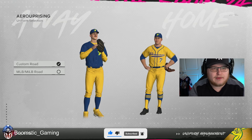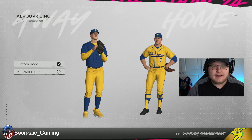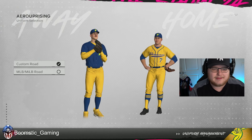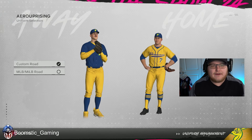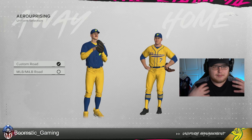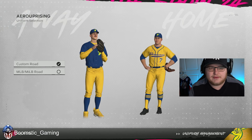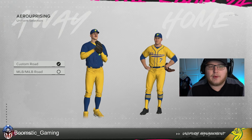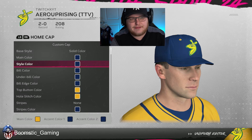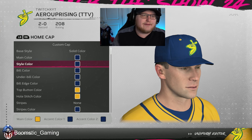The two uniforms I'm using are the typical yellow Savannah Bananas jersey for the home team. For the away team, I wanted to make it a little bit different than what we would typically see in real life, because the Bananas technically don't have an away jersey. But I did find an old jersey they used to wear that has the blue with just the actual logo of the Bananas on it, and that's what I'm going to be using as my away jersey. Luckily, the Bananas are fairly simple when it comes to their colorations — really only two colors, maybe three if you're counting white.